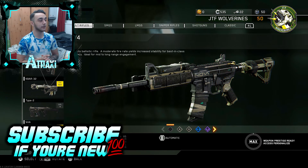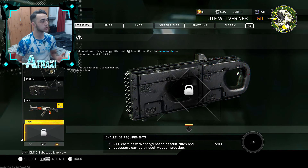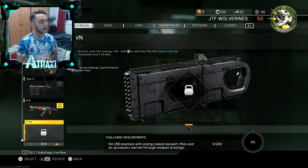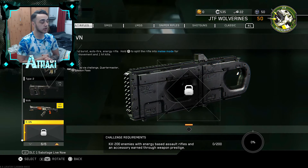The first new weapon in Infinite Warfare is called the RV-N — it's an assault rifle, a two-round burst auto-fire energy rifle. Hold triangle to split the rifle into melee mode for faster movement and one-hit kills. The challenge requirements are: kill 200 enemies with energy-based assault rifles, plus an accessory earned through weapon prestige.